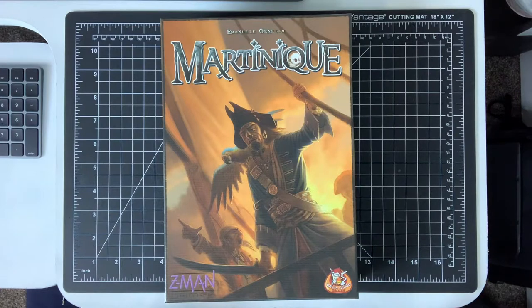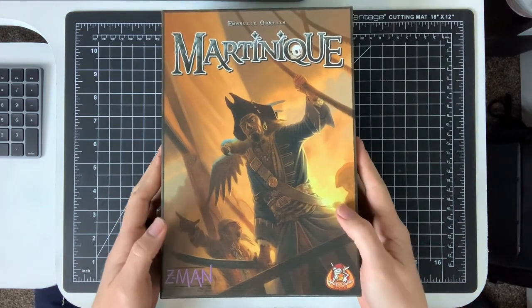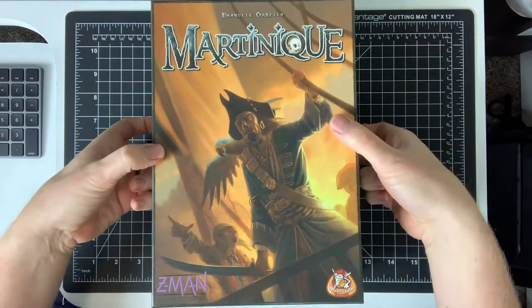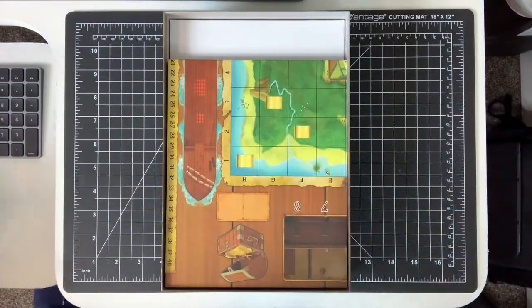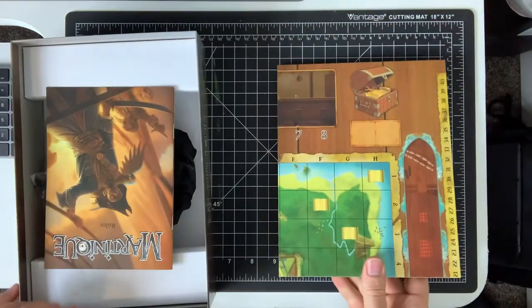Hey everyone, welcome back to the Board Game Critic. I'm going to do a quick episode on one of my most underrated games — Martinique. We're going to do a quick playthrough. I really enjoy the game; I don't know if it's still in print or if you can find it, so don't get your hopes too high. But this is a little two-player game that I think is one of the most underrated games. Let's go ahead and have a look at the components.